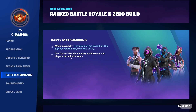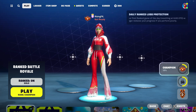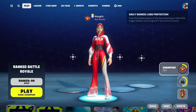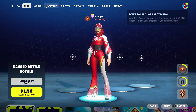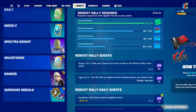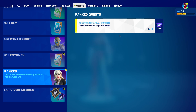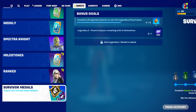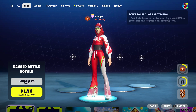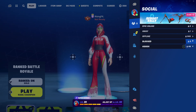Party matchmaking is based on the highest ranked player in the party. So if I was to play with a gold member in the lobby, there's a higher chance I'd get platinum, diamond, or even Champion players rather than gold players — that would be very unfair. Going into the ranked urgent quests, we've got survivor medals. You will get new quests every single game when you load in, and you complete these to get XP and survivor medals. Now I'm going to talk about the bot lobby method.